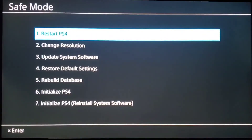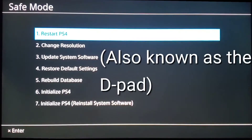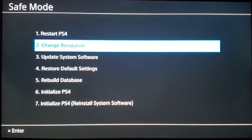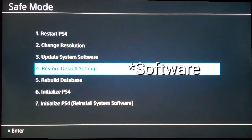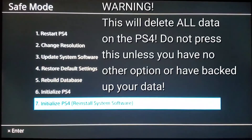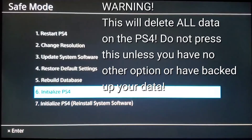It will be greeted with this screen, and you will not be able to control it with the joystick, so you're going to have to use the arrow areas on the opposite side of the remote from where X, square, O, and triangle are. You'll see options: restart PS4, change the resolution, update the system hardware if it's refusing to update, restore the default settings, or rebuild the database — which is what we're going to be doing today. There's also initialize PS4 and reinstall system software, which deletes everything and reinitializes the software.